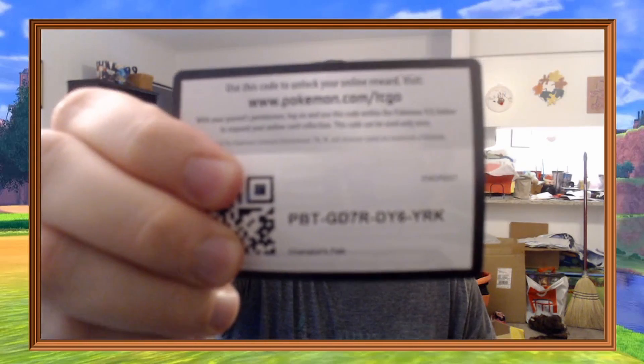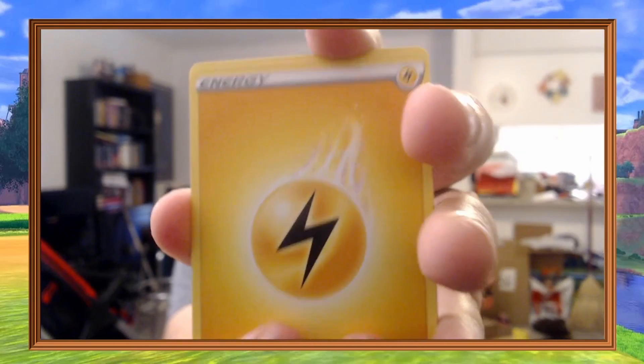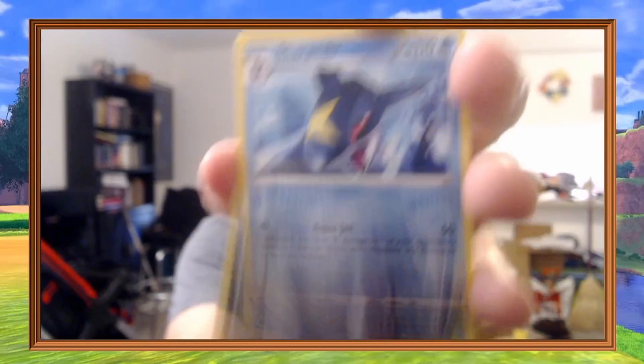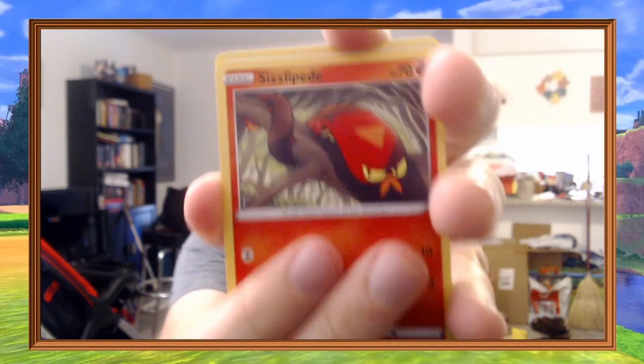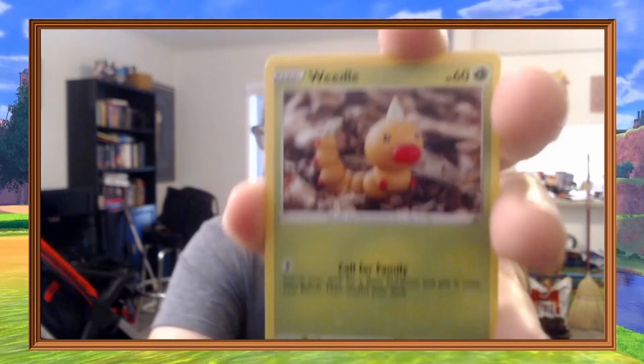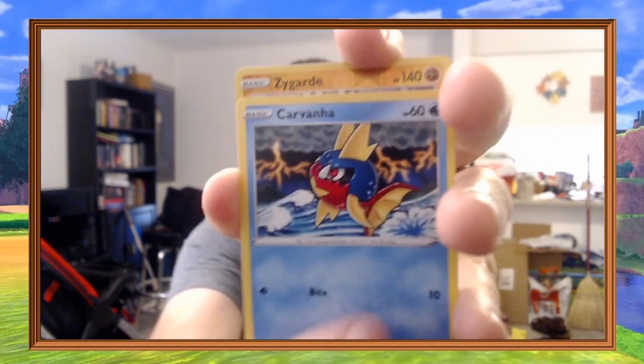I haven't been able to find any of the new stuff, though, which would include the Marnie boxes — both of them — and then the Hatterene. I've not had any luck finding those. We'll see if I get my hands on any of them. I think my journey with Champion's Path openings is pretty close to being done. There are some pin collection boxes for the badges, and that would be about it.